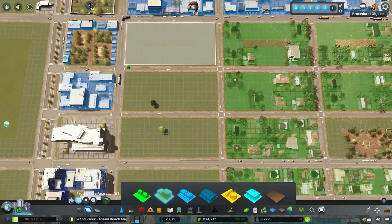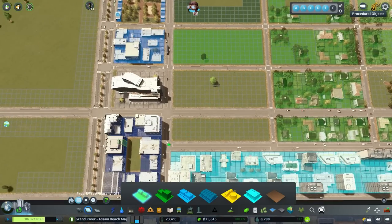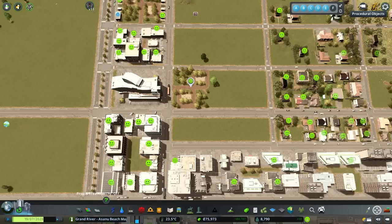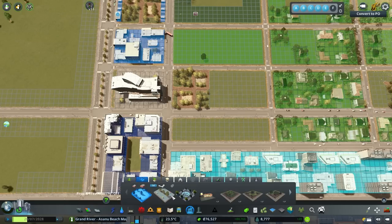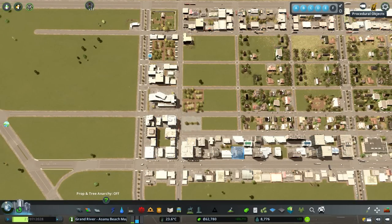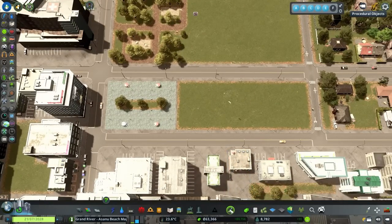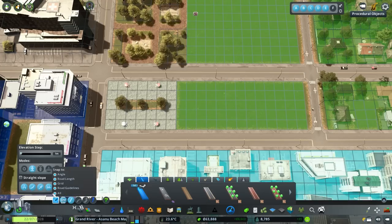A little bit of mixed use through here — let's do some wall-to-wall zoning to get started. I'm going to be mindful of the fact we're a bit closer to some high-density commercial, which is pretty loud. We'll put this park in to give us a bit of distance, and then maybe a plaza right in here too, and then just a little bit of housing.